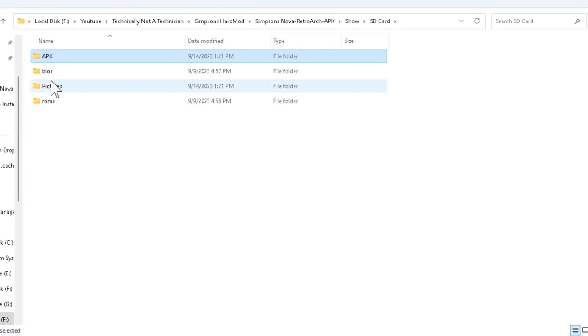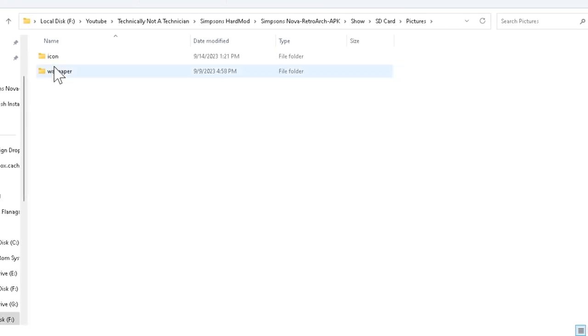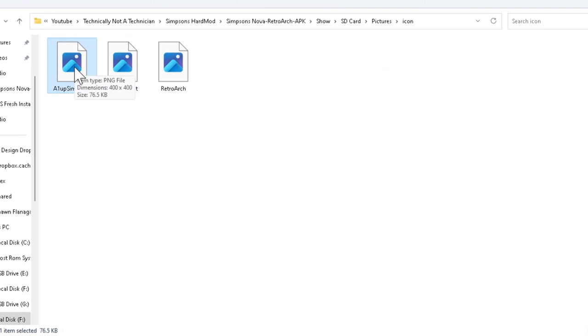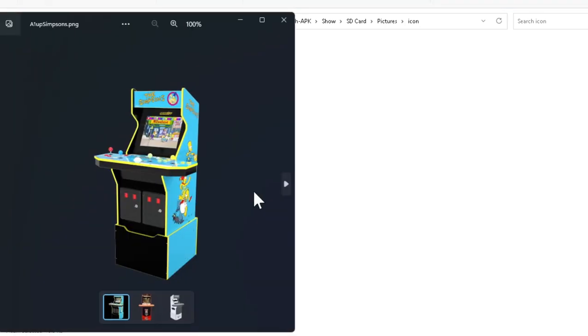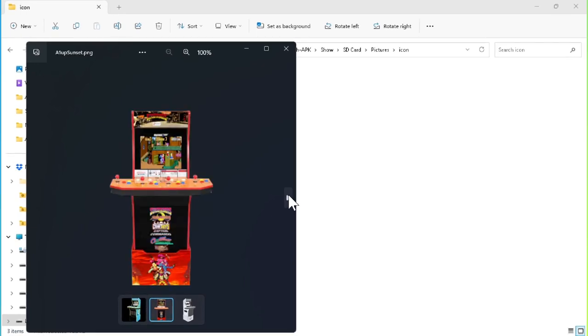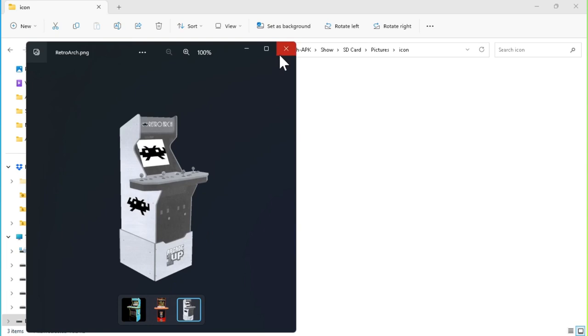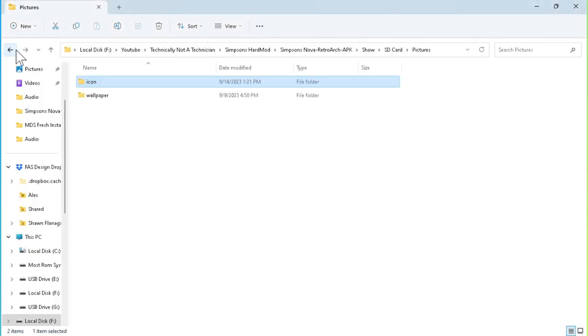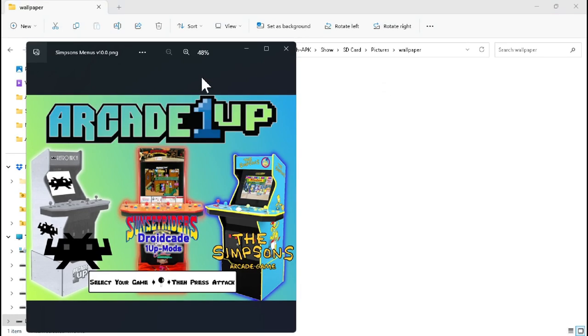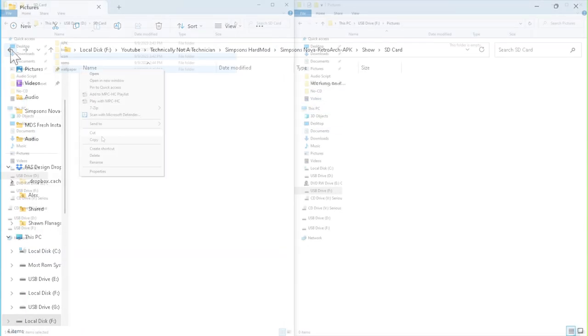The second folder is a Pictures folder, and it will have two folders in it. One will be an icon folder — in it I've placed three images I plan on using as icons: one for the stock Simpsons APK, the second for the repackaged Sunset Riders APK, and the third for RetroArch. I've also made a new wallpaper for this build, but my wallpapers stink, and I'd recommend using one from community member Alex V — I'll make sure to link to his channel as well as to his work on Simpsons wallpapers in the description.